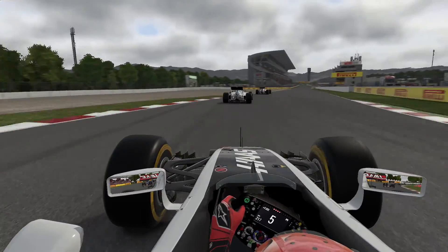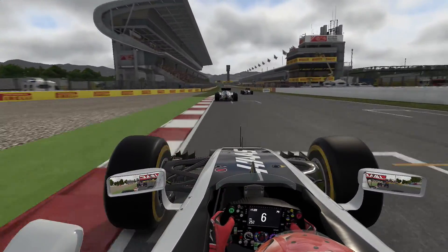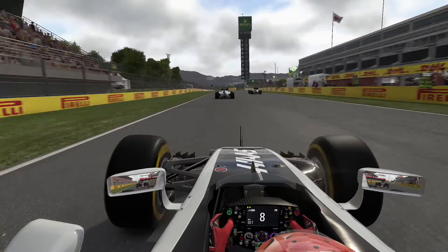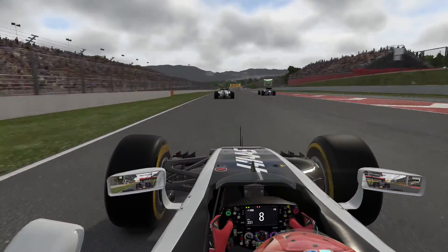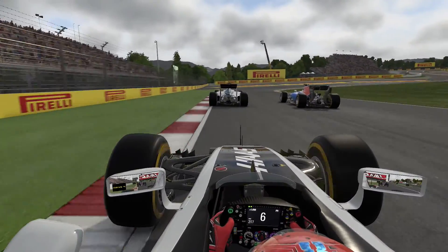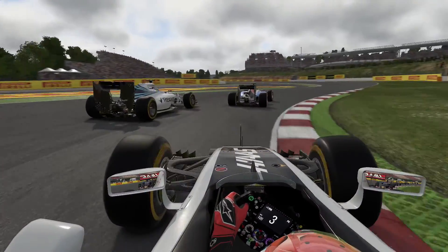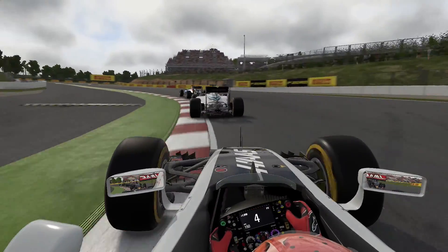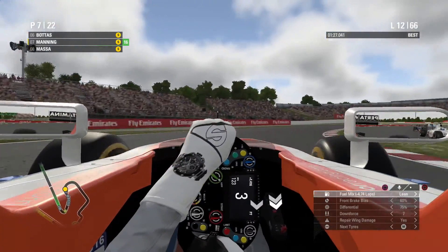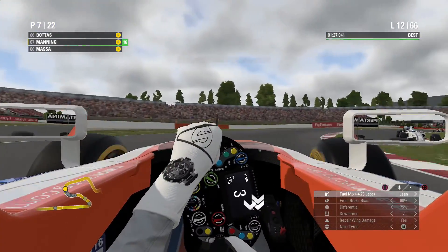Fast-forwarding to lap 10, we are now onboard with Roman Grosjean as we witness the scrap between me and Massa. Going under braking into Turn 1, we see very clean, close-quarters racing from the Brazilian and myself as I manage to hold on to my position.